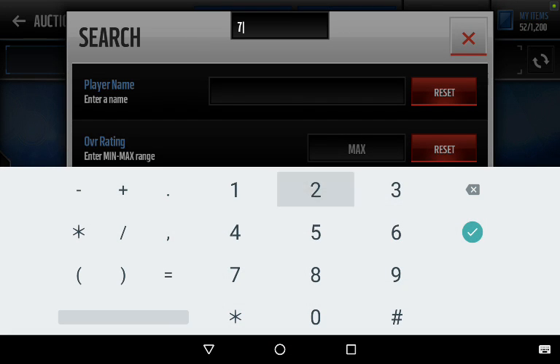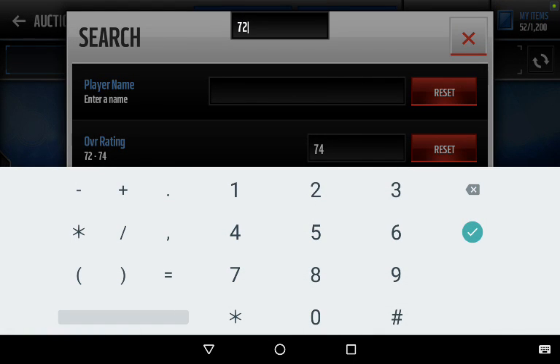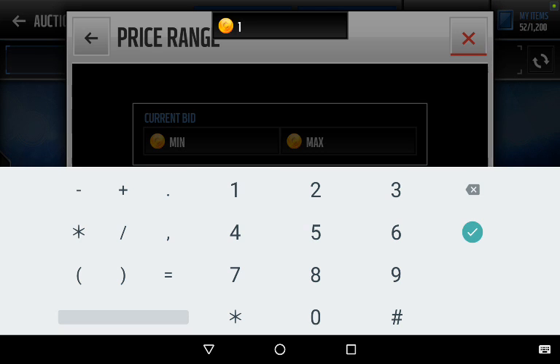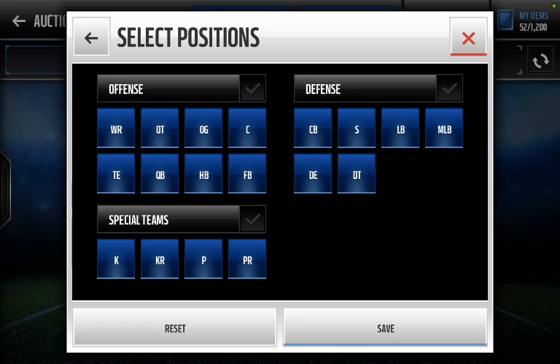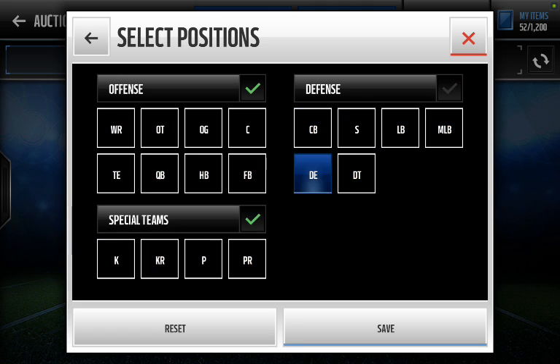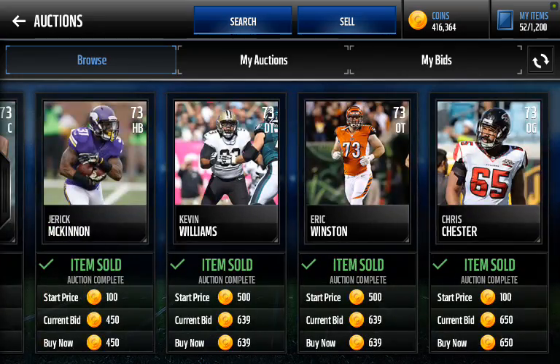The filter that I use is 72 to 74, and I vary it a little bit depending on the time of day. Whenever it gets to a busier time of day, I set it to 73 to 74. Price buy-now: 1,000. Position: pretty much everything except tight ends and defensive ends, because they sell for significantly less. And pretty much any type — there's nothing particular we're looking for.